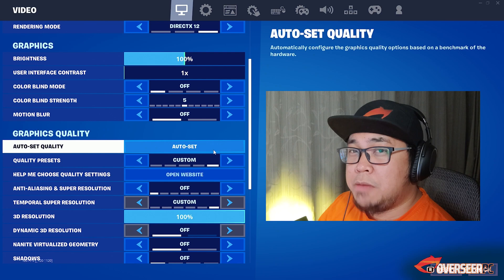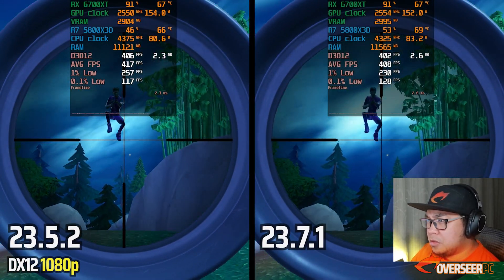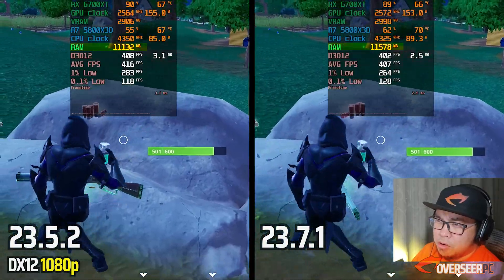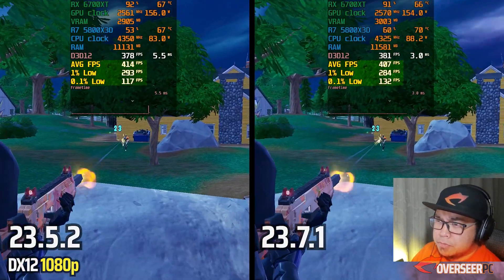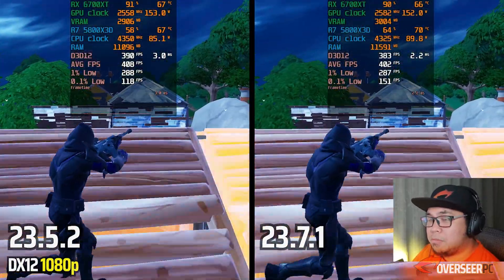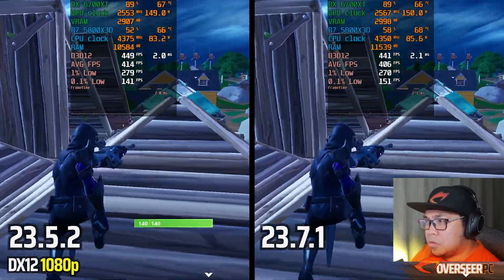For Fortnite, we're testing all three APIs: DX12, DX11, and Performance Mode. Starting with DX12, the latest driver uses slightly more VRAM and RAM. The older driver starts strong, but the new driver shows better frame time stability with fewer spikes. After multiple runs for consistency, the latest driver produces clearly better and more stable results in DX12.